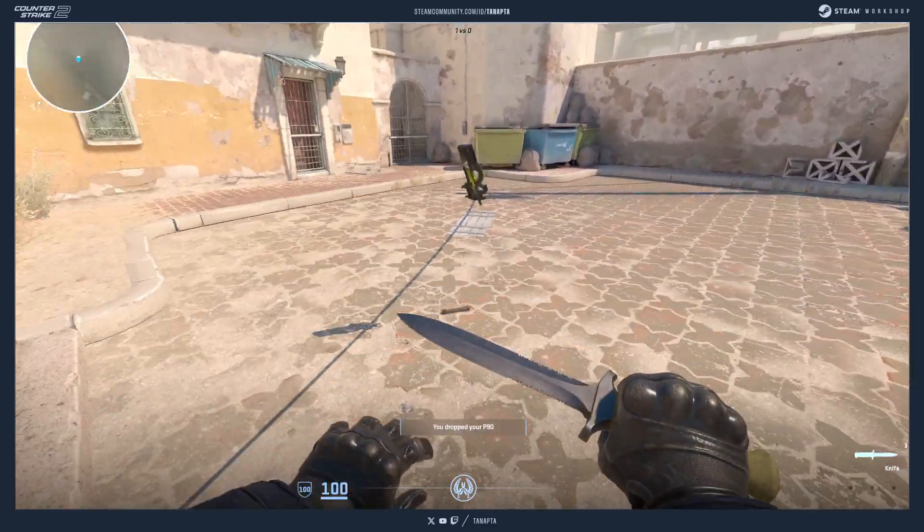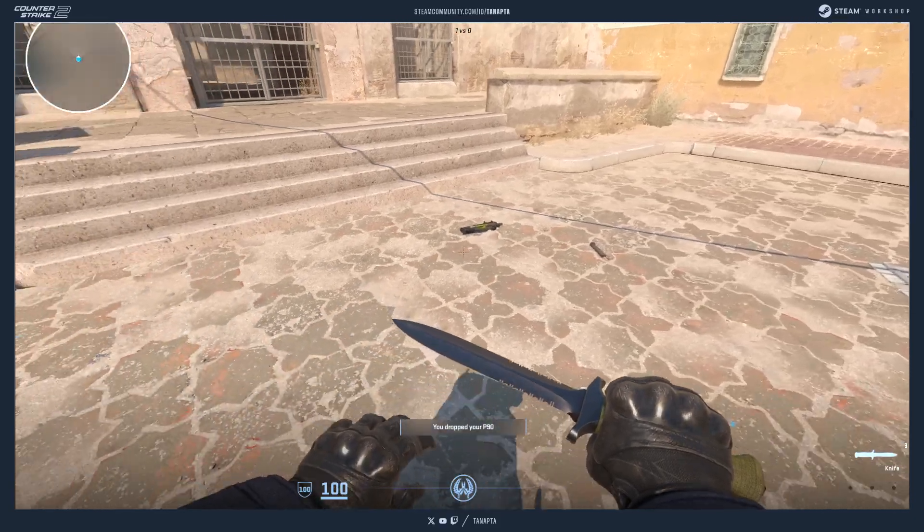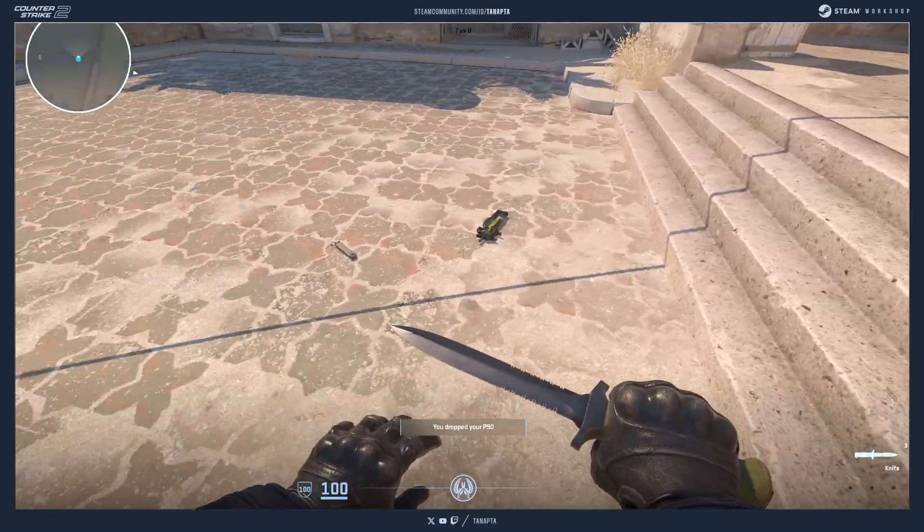This is how the skin looks in-game when dropped on the ground.